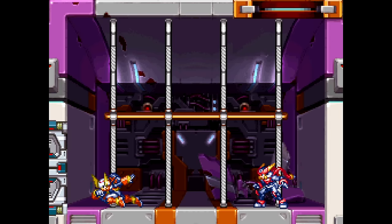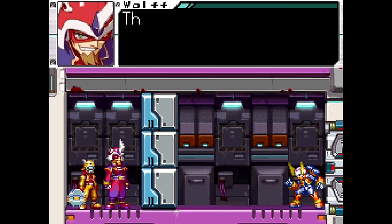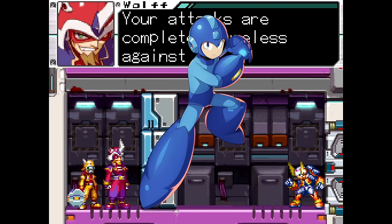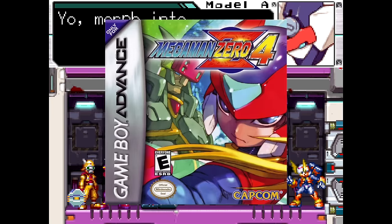After defeating Atlas and copy Model F, you have to break through three blocks of Ceratanium, a recurring metal in the series. Two examples are the fact that it was used to create classic Mega Man's armor, and that it can also be found in Zero Four, being used to create different chips and materials.